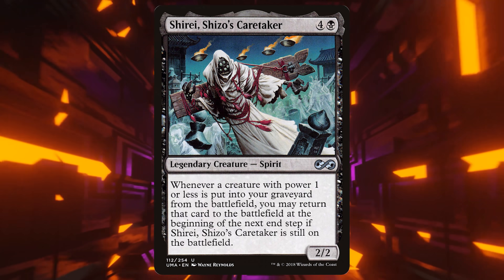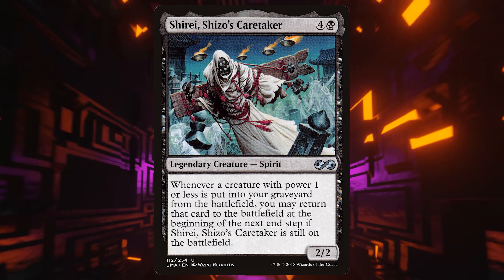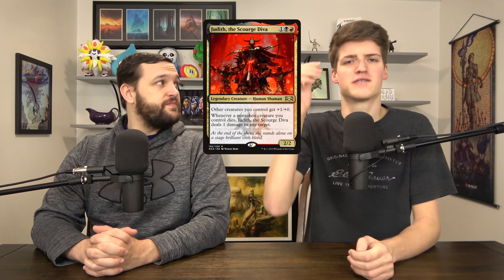Shirei, Shizo's Caretaker is a weird one — more of its own combo-type thing where you play a bunch of one-drops and just sac them over and over. They come back, come back, come back, and eventually you just win. Judith, the Scourge Diva, is one of the Rakdos go-tos. It gives a nice buff for all your little guys. The non-token clause is a little sad because if it weren't non-token, this card would be super good, but instead she makes you build a little weird for aristocrats.